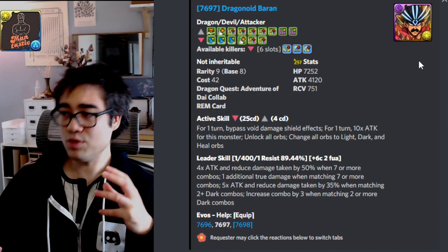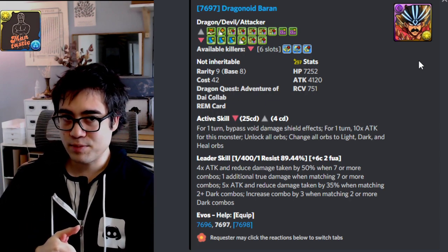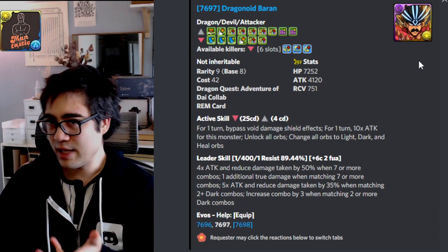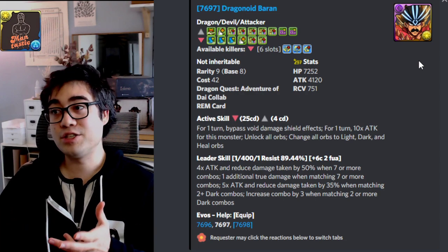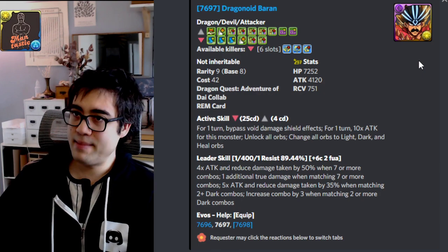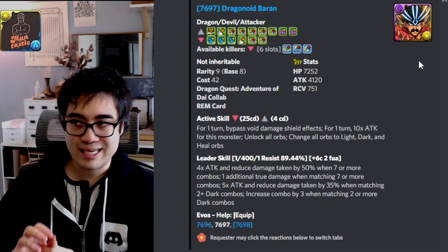The only big drawback I can foresee is that Mahito and the other guy from that same collab — the current two best dark leaders — can utilize VDP with ease and don't have to rely on these active skills. You could argue that Baron could be a sub on those teams, but you're most likely going to be matching VDPs anyways for Mahito to trigger all of his personal damage. So it's not that Baron is bad — it's just that there are other strong dark leaders currently available. This is definitely a much more combo-oriented play style, and VDPs could be problematic since your leaders don't have it, though the active skill solves it.